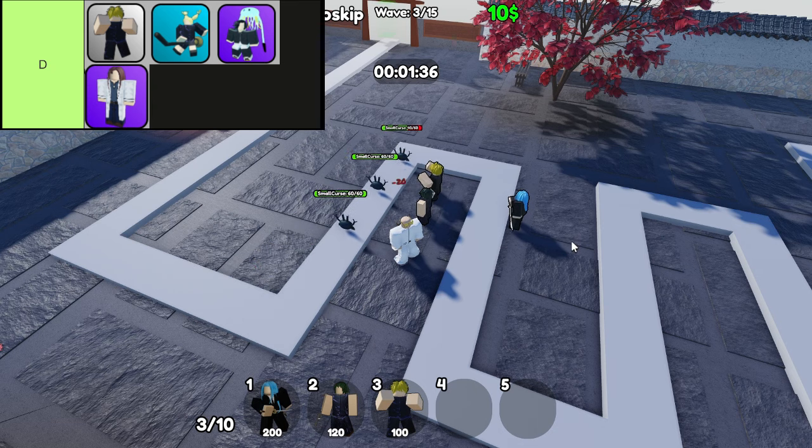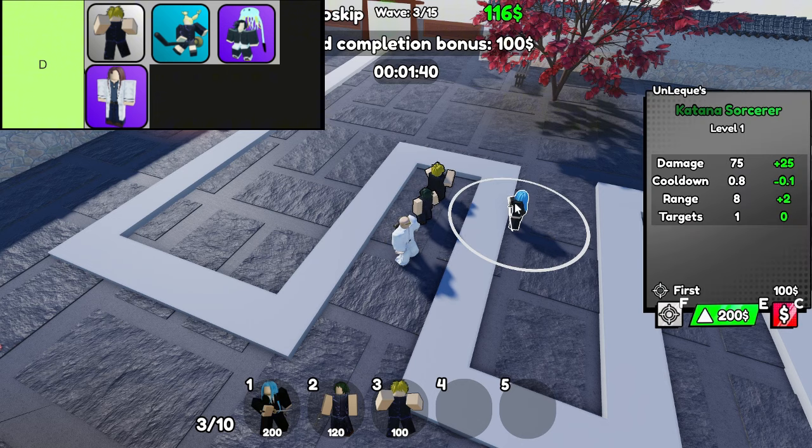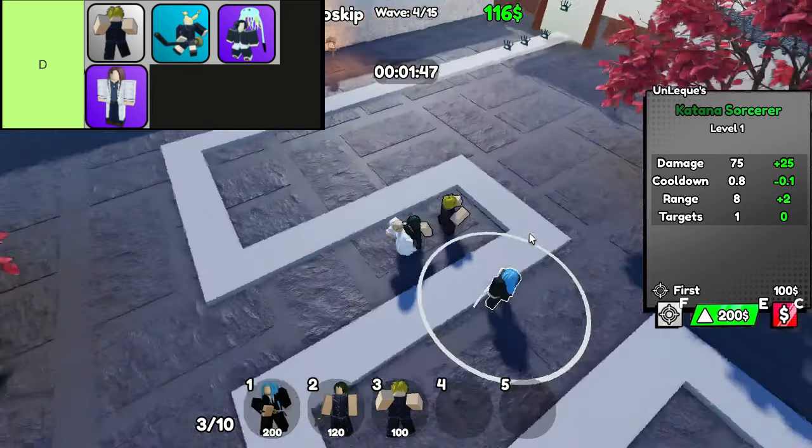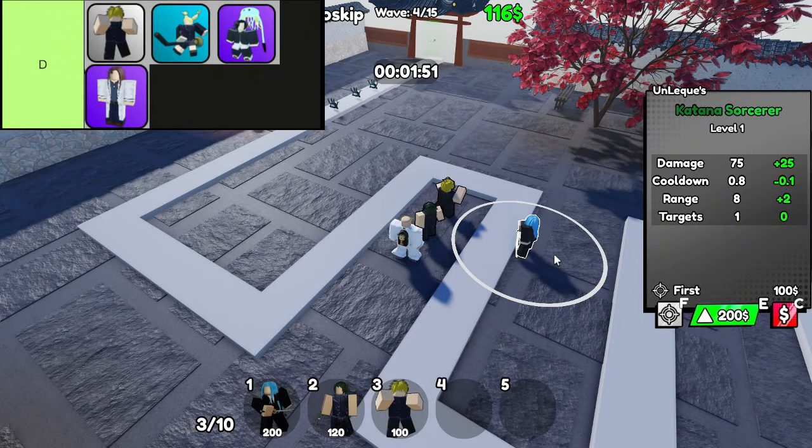First up, the Basic Sorcerer. This is your starting unit, and it's as basic as it sounds. There's really nothing special going on here. The Basic Sorcerer's range and damage are minimal, and it's not exactly cheap enough to justify how weak it is. You'll quickly replace it, and honestly, you might forget it even existed by mid-game. In short, it's like the tutorial character you're not supposed to actually play with.